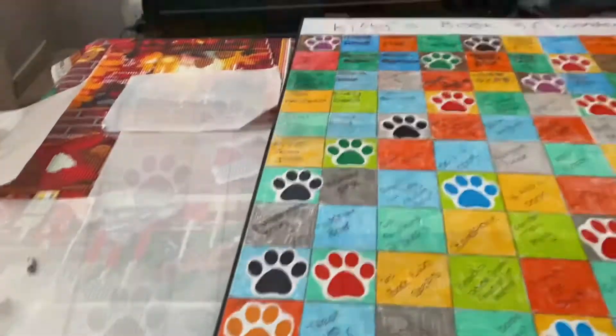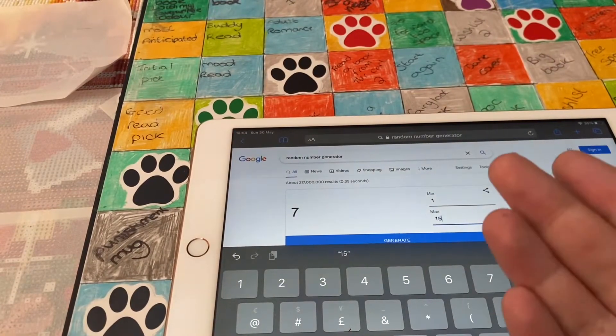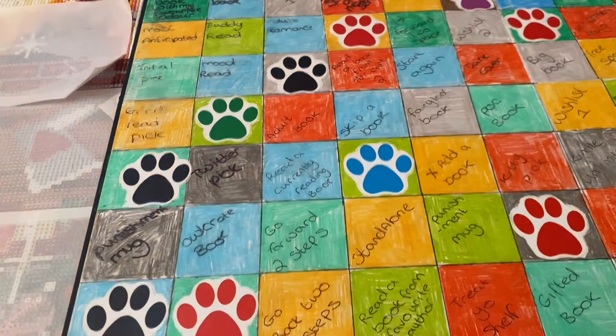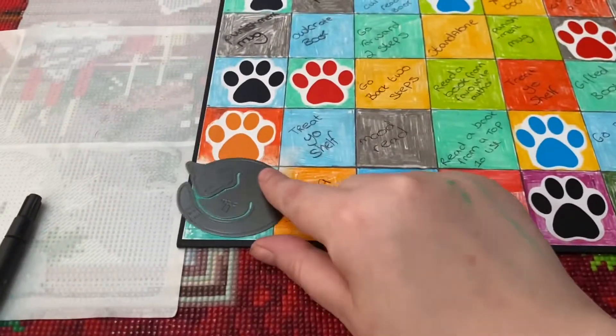We are going to use a number generator to figure out how many rolls we're going to do. Okay, so we're going to do 11. We'll move that one, and as you can see we've got a little cat here because I love cats.